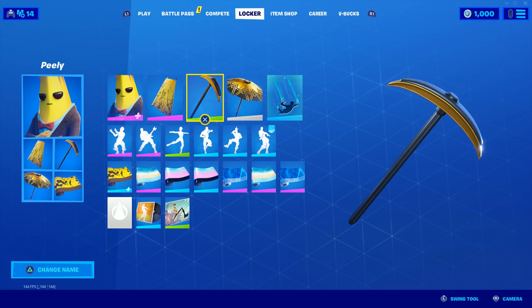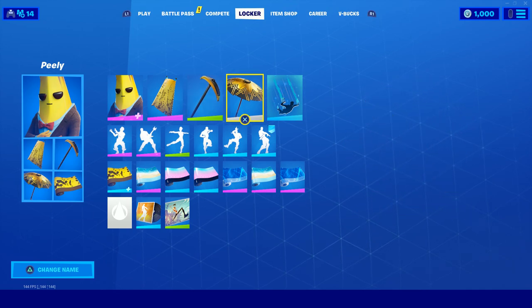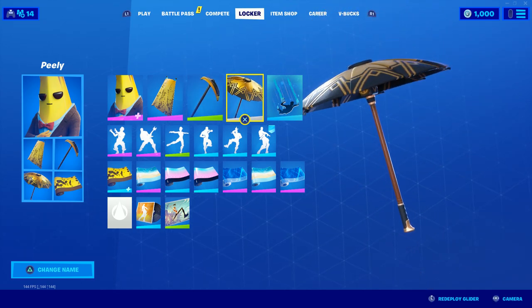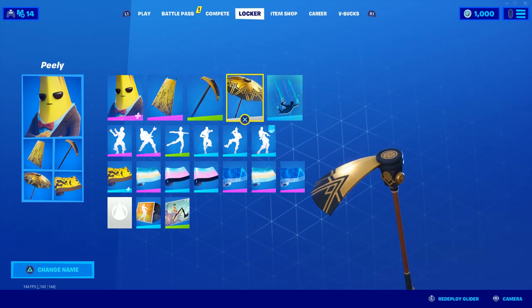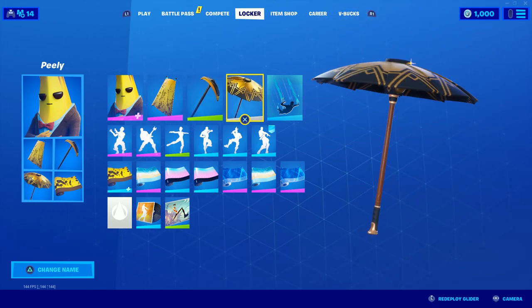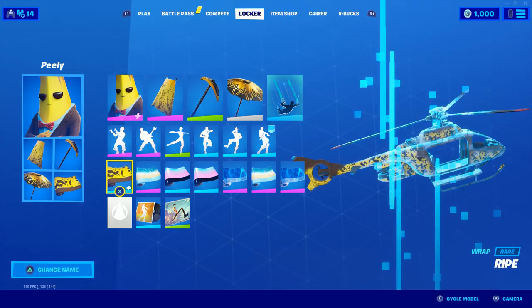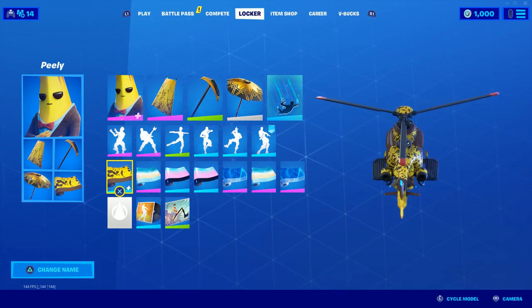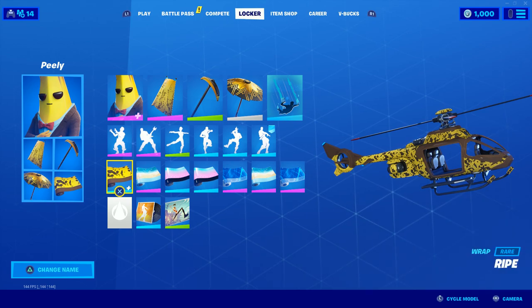I'm sure there are some banana pickaxes besides this one, but this is just the one that I like the most — it's got that black and gold to it that makes him go really well with the agent look. It looks like the guy's been harvesting gold, so I thought that sort of fit the look a little bit better and the theme of the skin. Then I went with this glider as well, which you actually get by winning a game in Chapter 2 Season 2 — it fits the agent theme. For the wrap, we just went real basic and put the banana skin peel on it. It's a really solid combo — that's the second one out of the way.